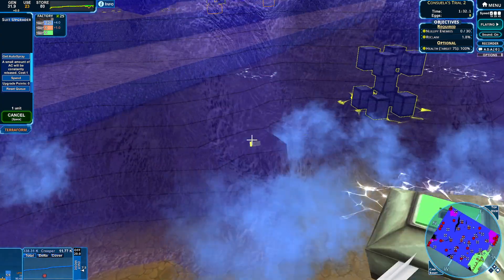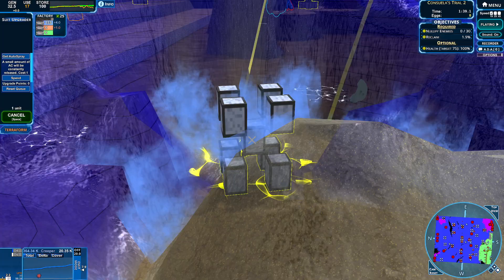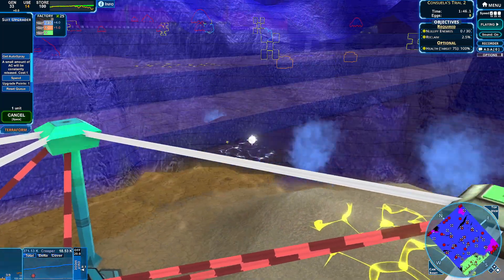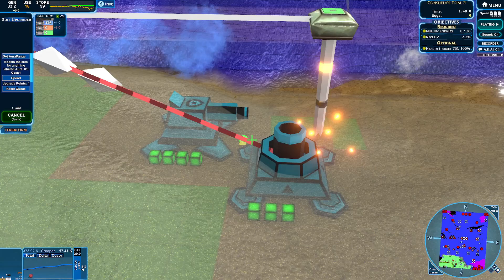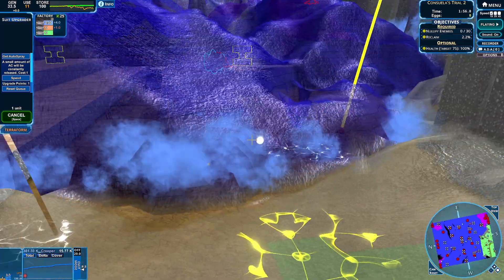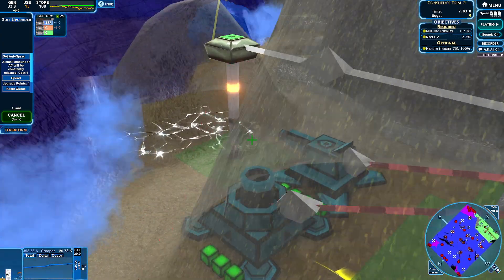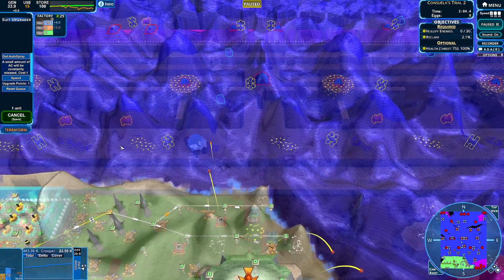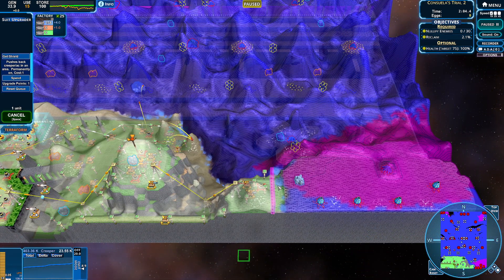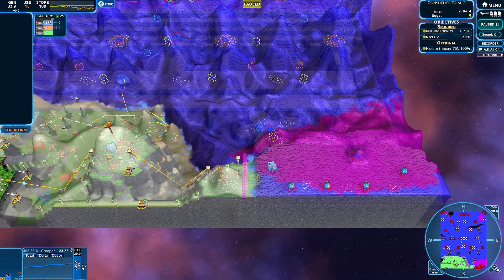I kind of want to get to those spore launchers sooner than later, so I'm going to try and start working my way over there. Let's get some AC in there and hopefully our units can help us defend. Need to get a couple of units coming — always need a couple to help out. We're already gaining extra points. The creep is getting a little bit deeper but the command is doing great, it's holding up so well. The AC bubbles up strong. We're holding pretty strong and fast. And those are crimson — ah, butts. Okay, so we have crimson, we want to get over there sooner than later.